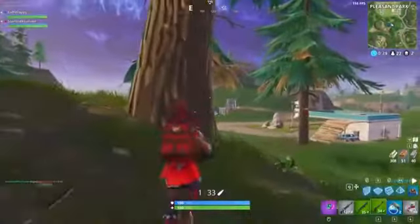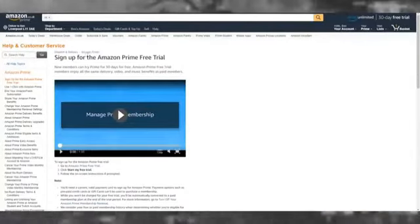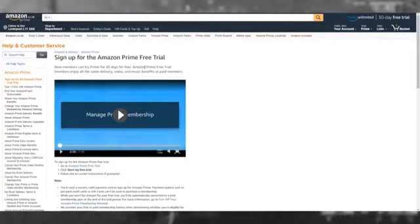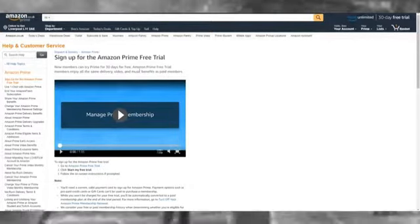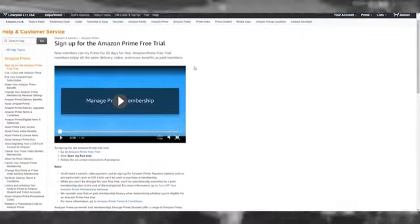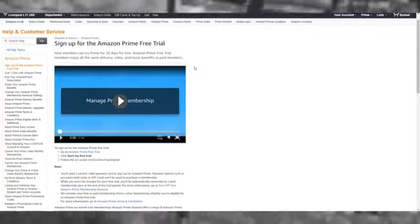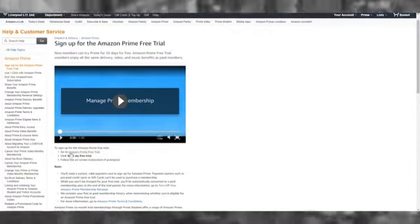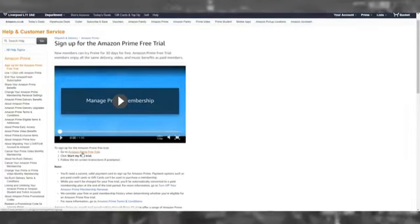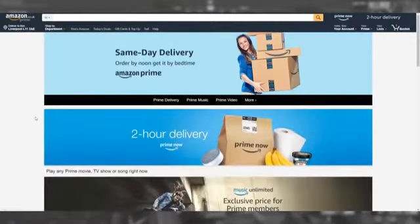First, we're starting with the first link in the description, which is the Amazon.co.uk website. As you can see on screen, it says 'Sign up for the Amazon Prime free trial' — new members can try Prime for 30 days absolutely free. What's really cool is that with Amazon Prime you get Twitch Prime absolutely free, because Amazon owns Twitch. Click the link that says 'Go to Amazon Prime free trial' and sign up with a brand new email address.